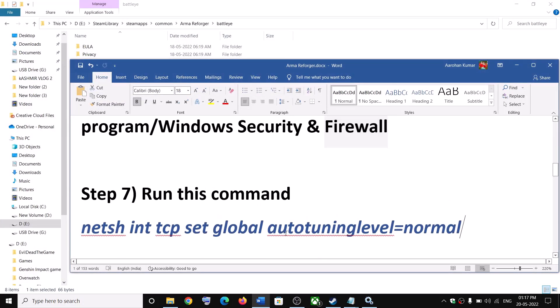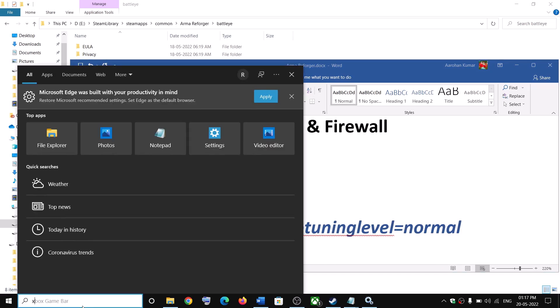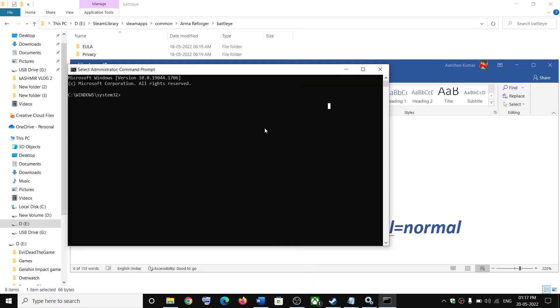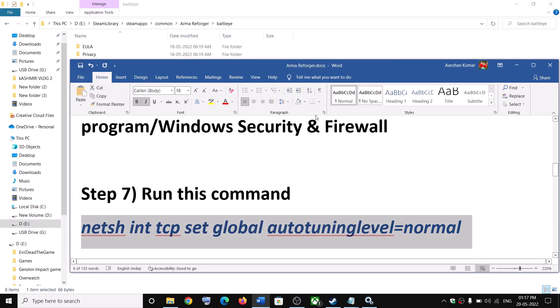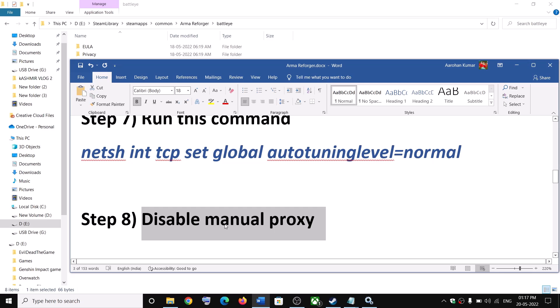The next step is to run a command provided in the video description. Type 'cmd' in the Windows search box, right-click on Command Prompt, and click Run as Administrator. Click Yes to allow. Paste the command and hit Enter, then launch the game.